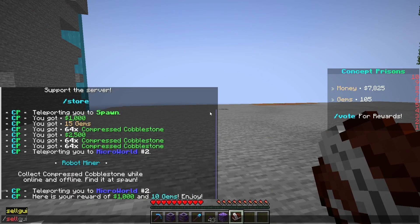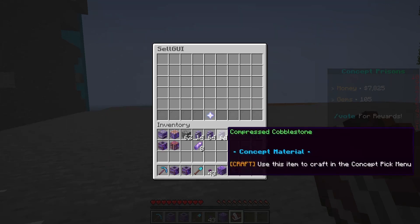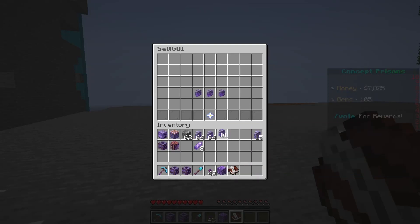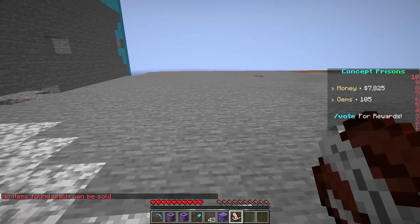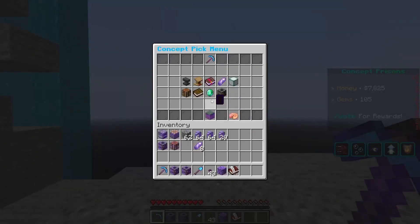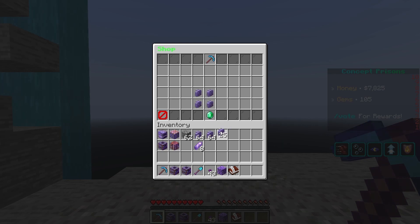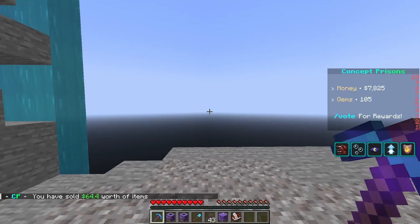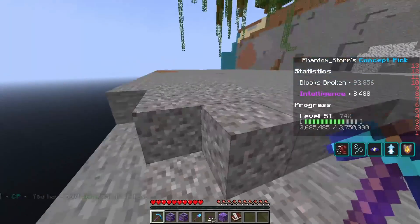So the sell GUI — when you do the command sell GUI, I'm not sure where this is supposed to be taking you. If we do this and close it, no items get sold. So I don't know what plugin that one is, but that command is not the right one. You will have to go inside your pickaxe, click the emerald, and then put what you want in here to sell. For example, some compressed cobble or some cobblestone, and then click sell all. Obviously it's not worth much, but that's how you get some money.